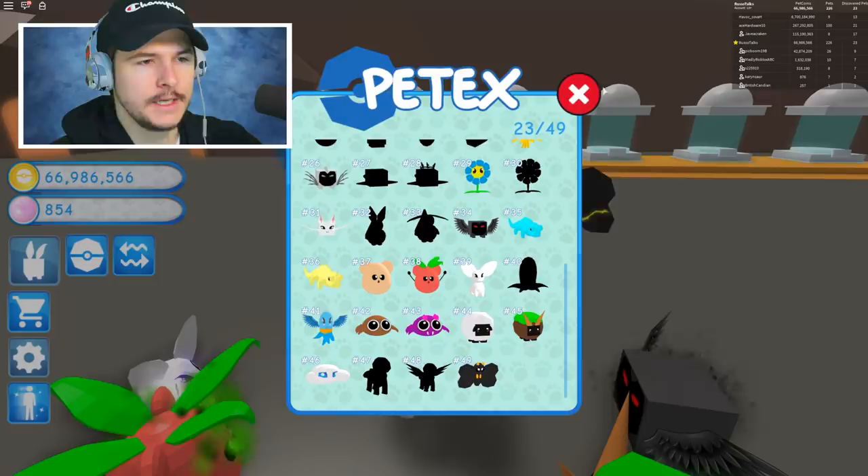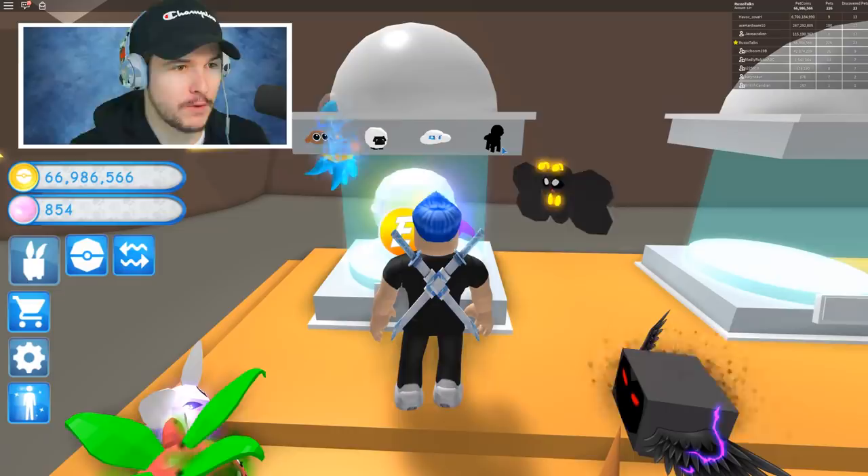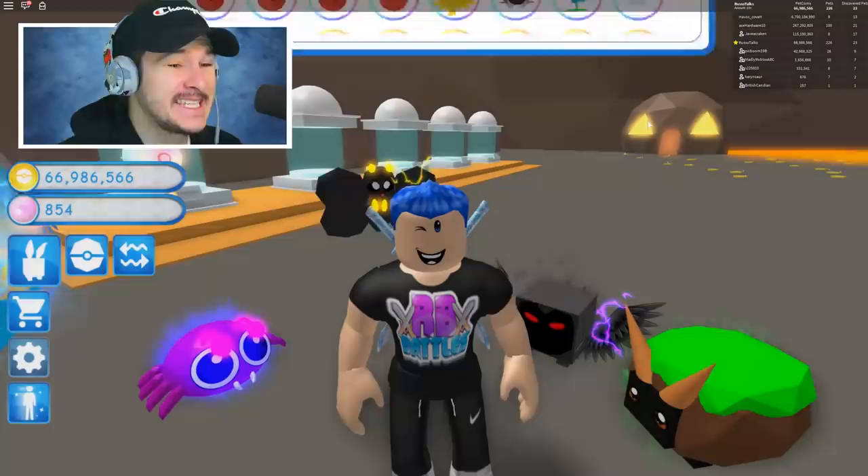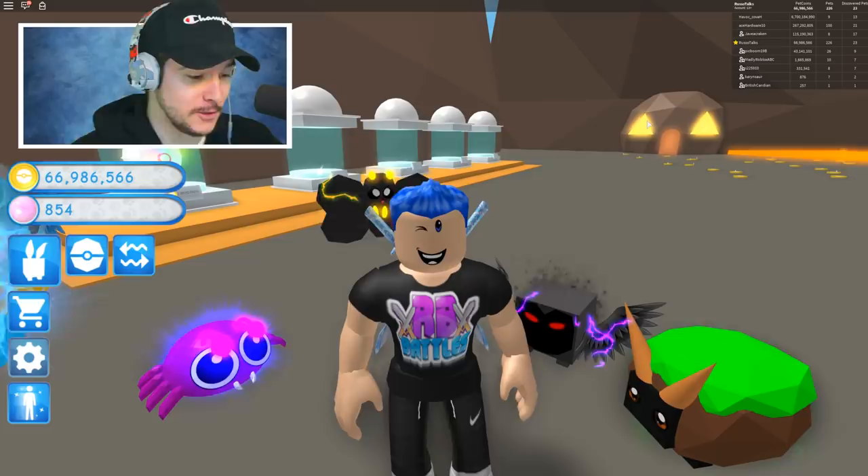It literally even says in the description of the pet that it's a legendary. You know how there's descriptions of each pet? This one says Agor Evolution, and that one says Legendary. So it is an insanely rare pet, and it's pretty epic. It looks awesome. It almost looks like Entei from Pokemon. So if you guys know what I'm talking about, it's pretty epic.